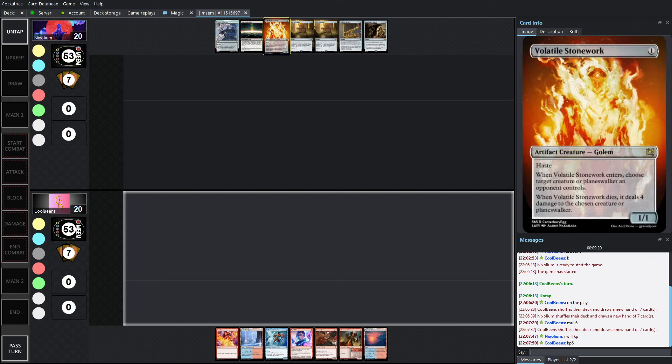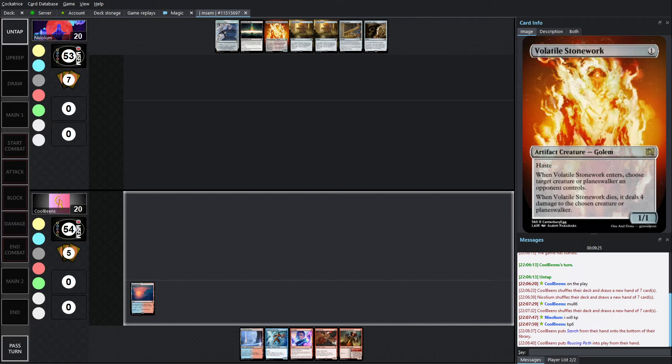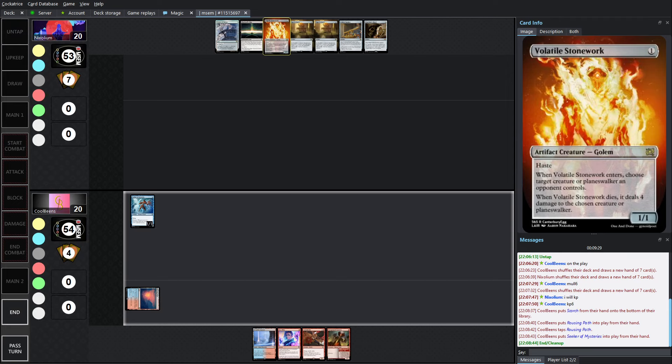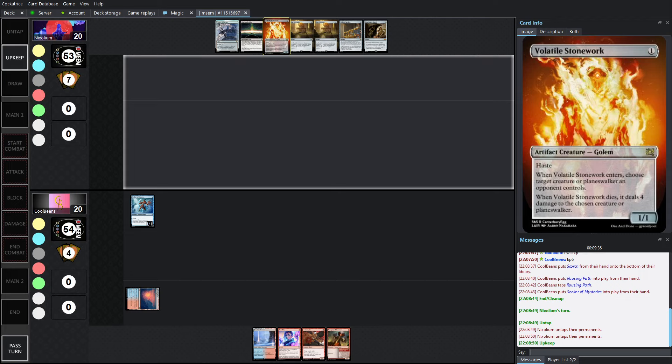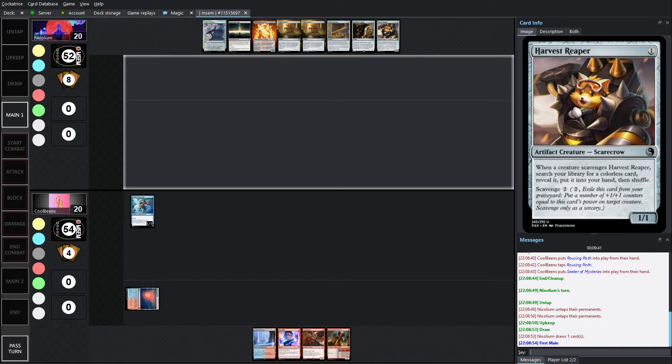If your opponent doesn't play a creature, I would still run out Volatile Stonework — you want the creature to chip in for a damage, and then you want the egg. There's Seeker, drawing into Harvest Reaper. Harvest Reaper is a 1/1 for 1: when a creature scavenges Harvest Reaper, you can search your library for a colorless card, reveal it, put it into your hand, then shuffle. And it's got Scavenge too, so this card is really good.